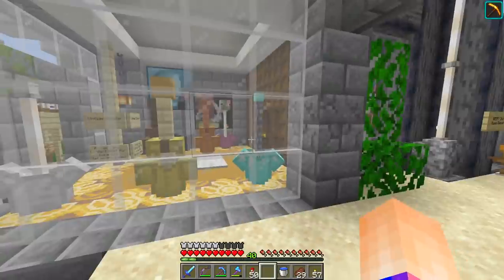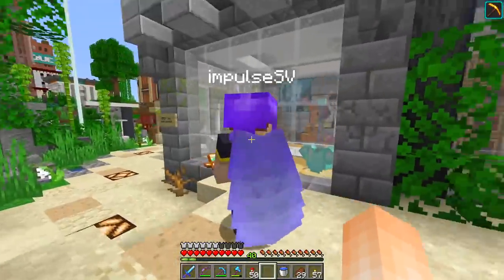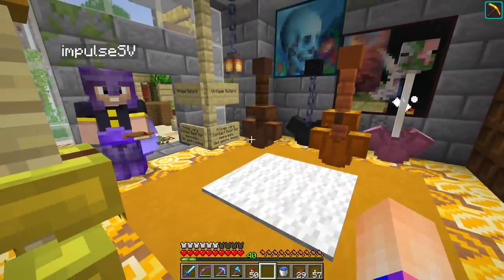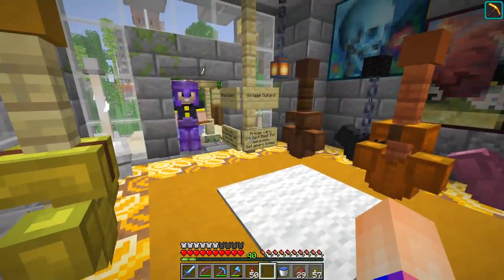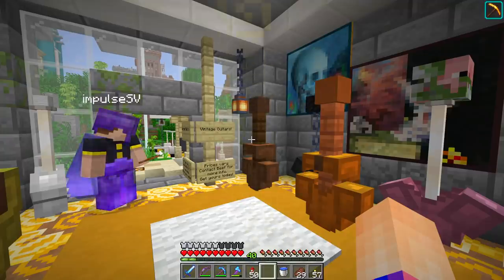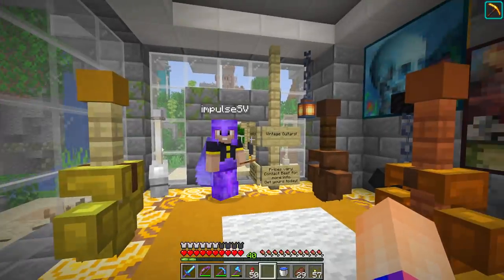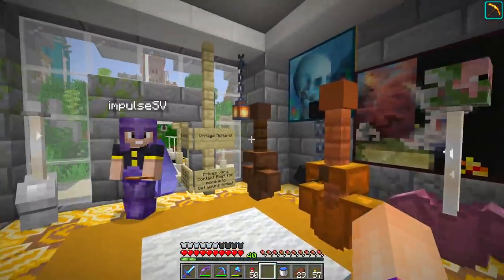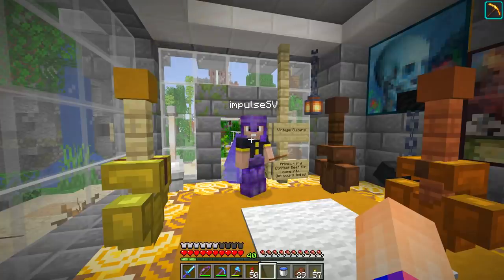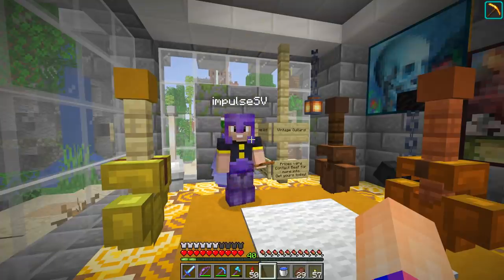Impulse wants to give Stress a gift — she's a drummer and he's also a drummer, so he wants to put a drum set in her base. He came looking for my instrument shop. The drum sets sold out because they were so popular. I can always build more though — that's the beauty of Beefy Tunes. How much is this going to cost? Maybe five diamond blocks — actually, because I like your face, let's go three.